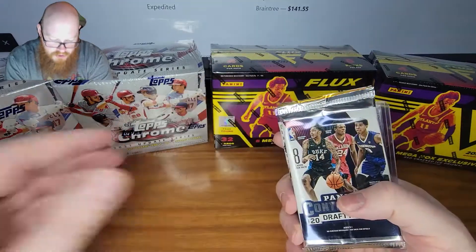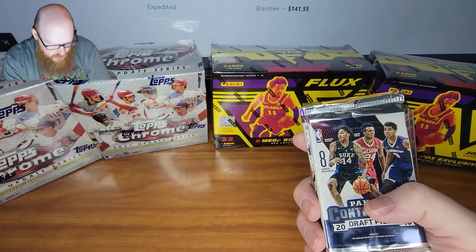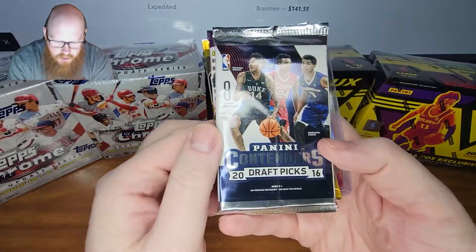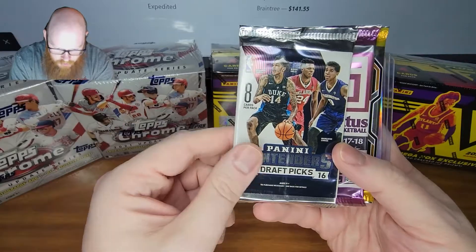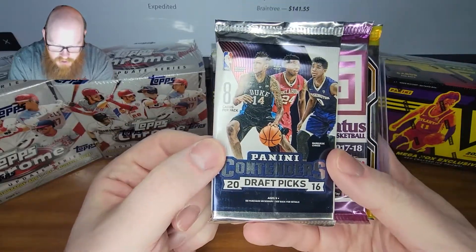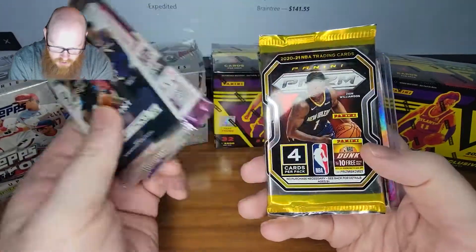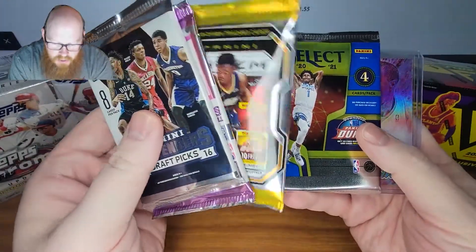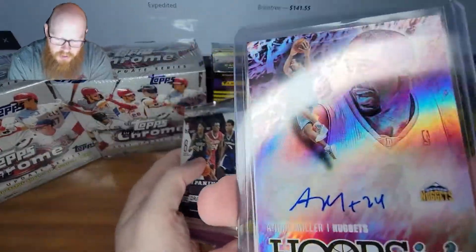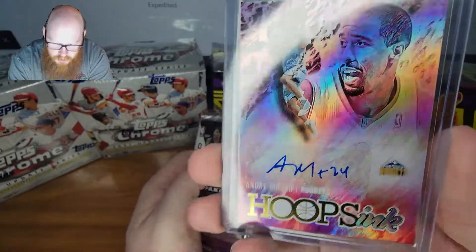I put these in order because I got this with my football one as well, and they're all in there together, so I went through to make sure I got both orders and kind of put them in order. So this one we got Panini Contenders 2016 draft picks, Stratus 2018, and then we have Prism and Select 2021. And the card we got is nice — an Andre Miller Auto, Hoops.